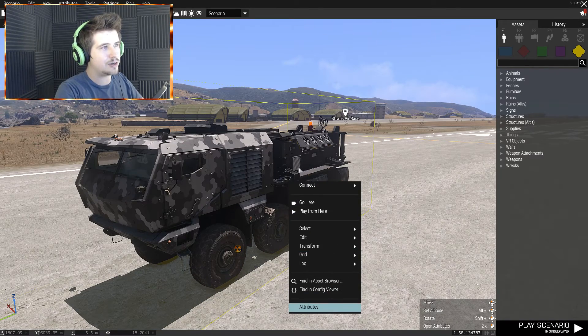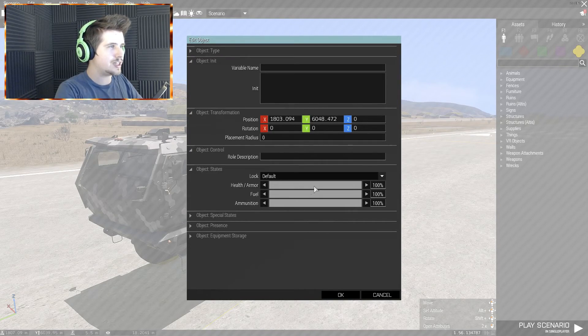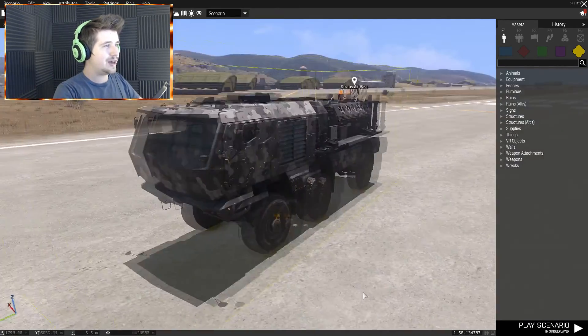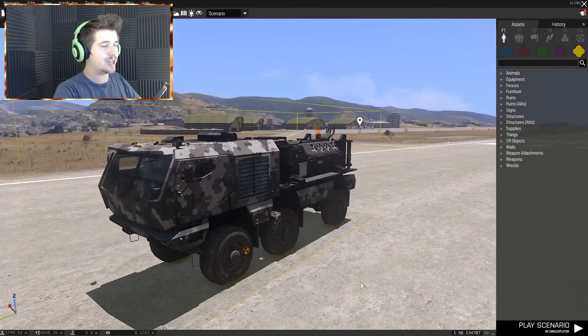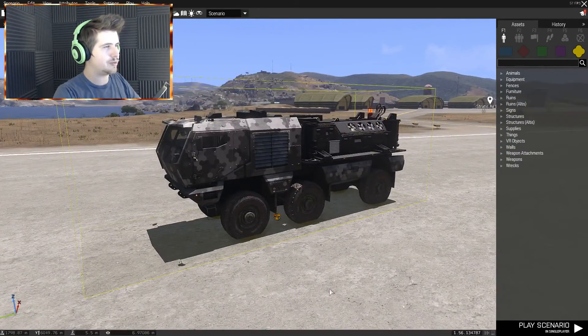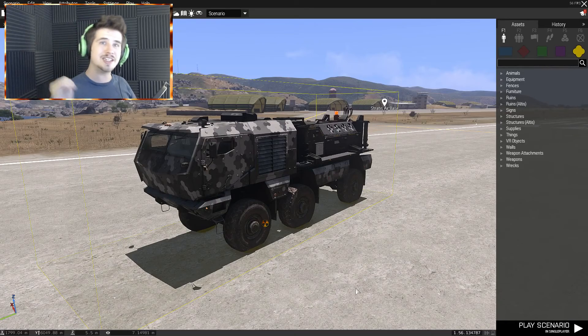You right-click and go to attributes, and set its health or armor to 1%. Then anything will set it off, which is a danger. Suppose you're in a firefight and your mission is to detonate this nuke — you're pretty much screwed, because if anybody shoots this thing it's probably gonna blow up. It'll take quite a few bullets before it goes, but still, it's pretty weak.